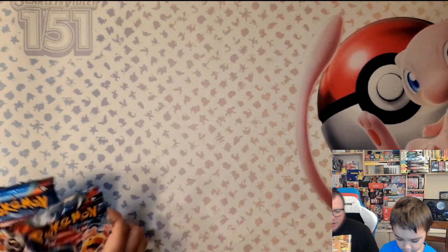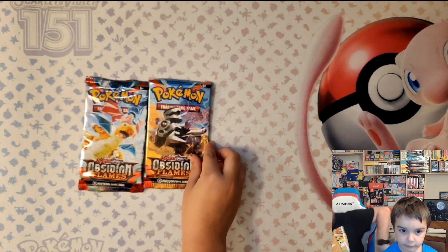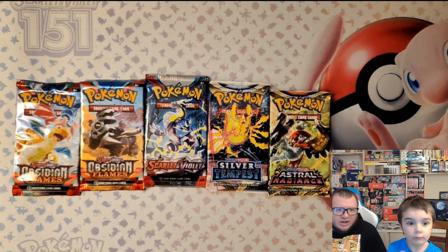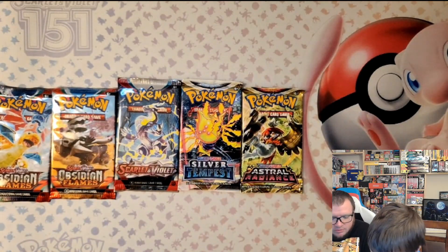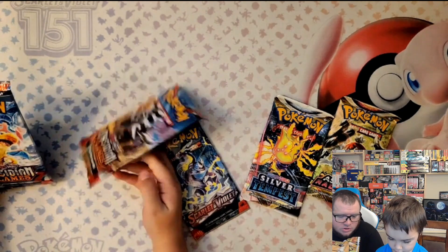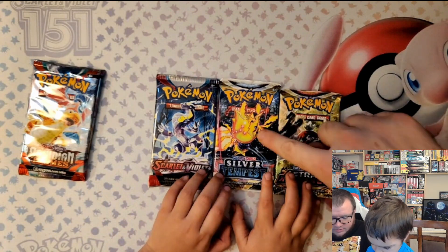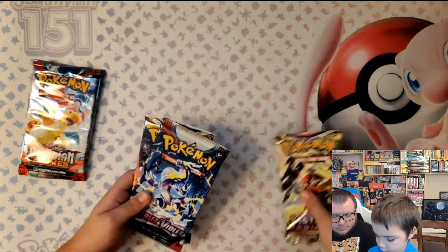So we have Obsidian Flames - that's the set that Charizard comes in. We have another Obsidian Flames, a Scarlet and Violet Base, Silver Tempest, and lastly an Astral Radiance. So we have three from the Scarlet and Violet era and two from Sword and Shield. Brock decides to start with the two Obsidian Flames first, arranging the pack order.